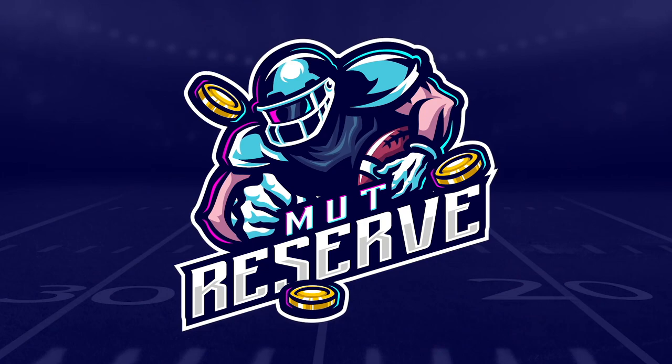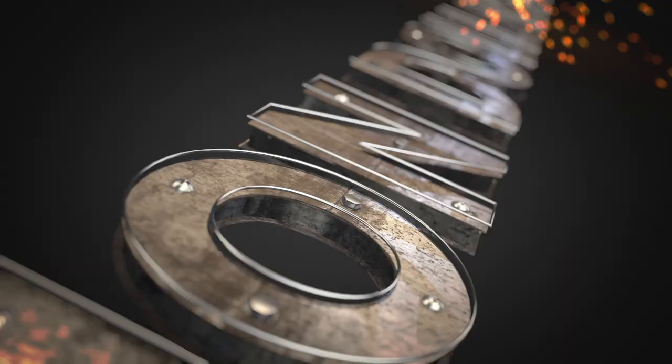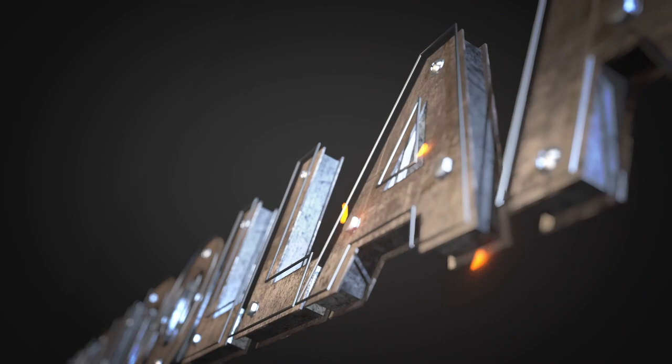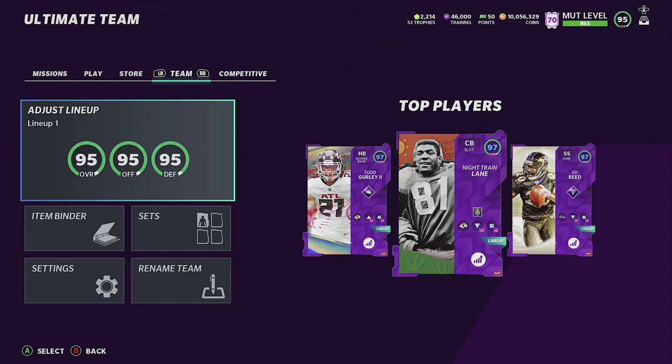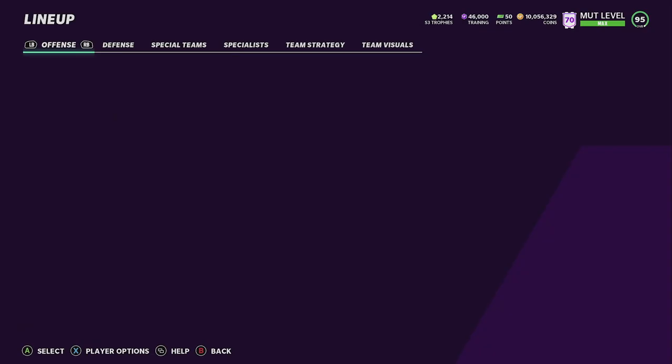Get the coins for the players you want at MUT Reserve — use code 'million' for 15% off. What's up everyone, this is Million Dollar MUT here again with another video. Today we got two new legends in the game and I went ahead and picked up one for you all to see some gameplay.